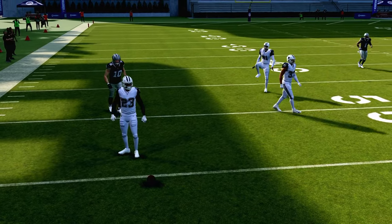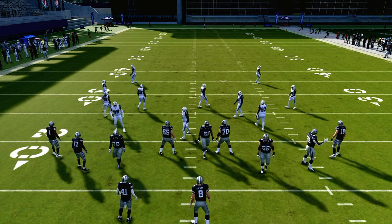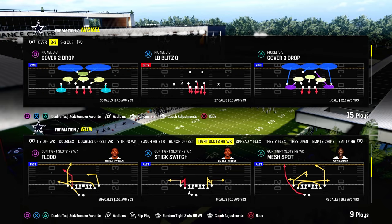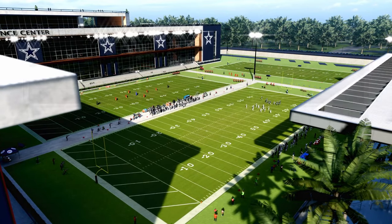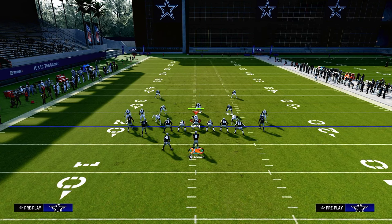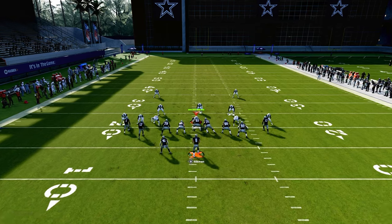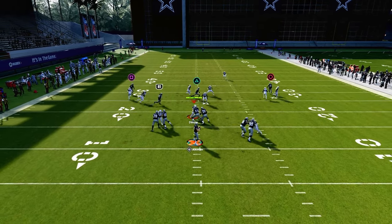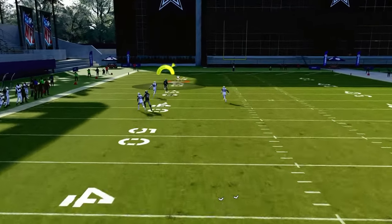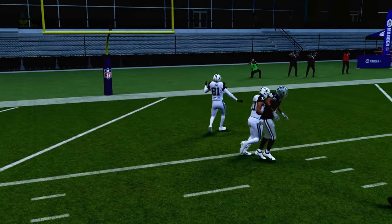Let me sub Cooper Cup out and put Devontae Adams in there to get a better receiving threat at that position. If you're ever struggling to beat man coverage with this, it does beat man a little bit better in-game than in practice mode from personal experience. This post route pretty much always beats man. And if you know it's man coverage and you have the Hot Route Master ability, a lot of times this streak will be wide open over the top if they don't have safety help.